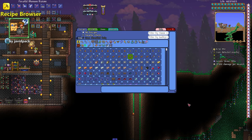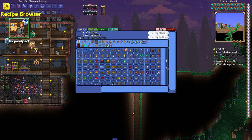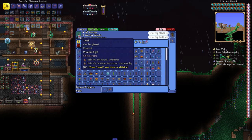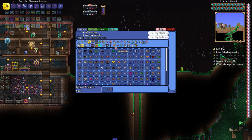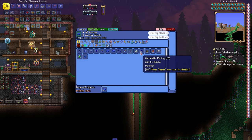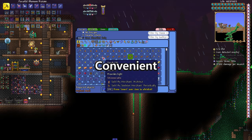As for the Recipe Browser, it introduces a comprehensive menu that allows you to explore all the game's recipes. It's like having an enhanced guide accessible anytime, anywhere. It offers information on which items can be crafted, shows which enemies drop needed items, what crafting stations are needed, and so on. In addition, there are plenty of filters and tabs to make the experience even better. These mods eliminate the need for multiple open wiki tabs, providing a streamlined way to access crucial information right in the game.